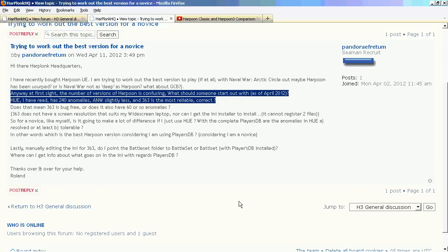The next part of the question reads: the number of Harpoon versions is confusing. What should someone start out with as of April 2012? HUE has 240 anomalies, ANW slightly less, and 3.63 is the most reliable, correct? Does this mean that 3.63 is bug-free, or does it have 60 or so anomalies? Another good question.